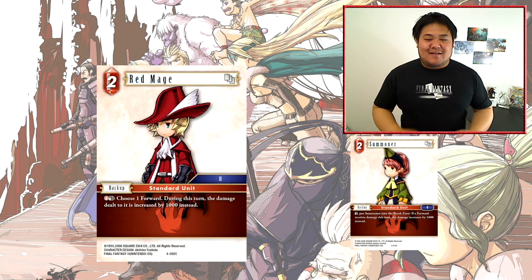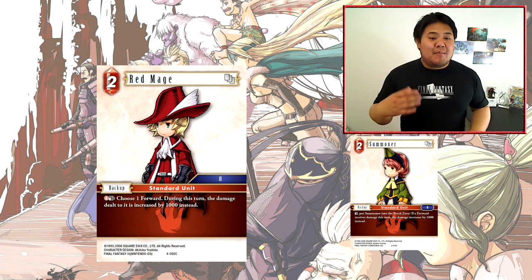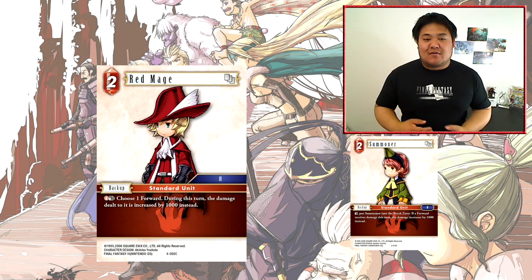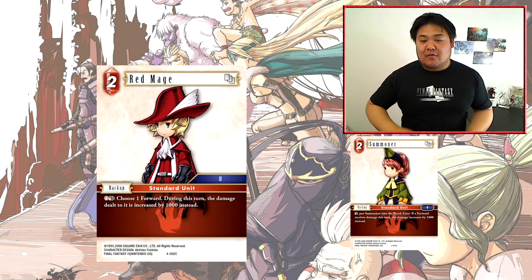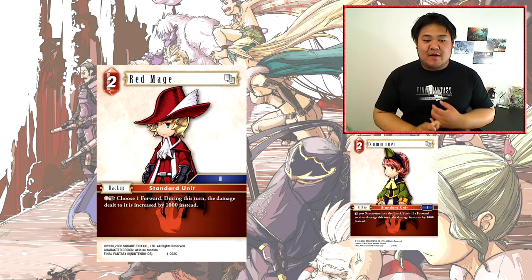Next card is Red Mage. It's a 2-cost Fire backup with Fire, Dull — choose one forward; during this turn the damage dealt to it is increased by 1000. So this is a backup that does not consume itself, it's a renewable backup. It basically allows you to amplify damage to a certain forward. I definitely foresee this being used as a one-cost additional pump onto damage or into nuke spells.